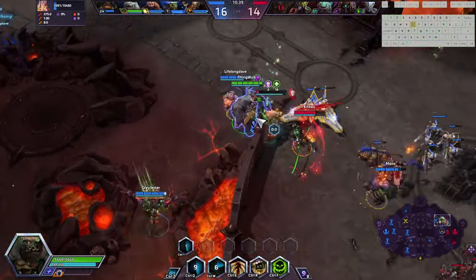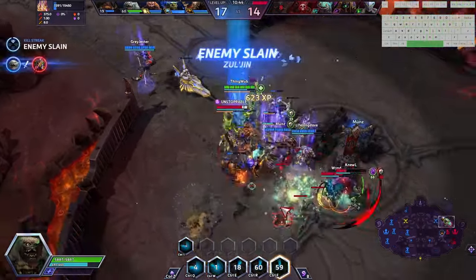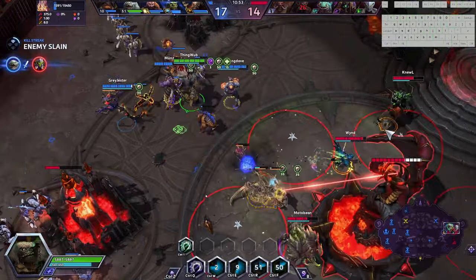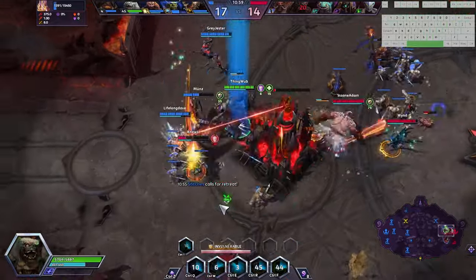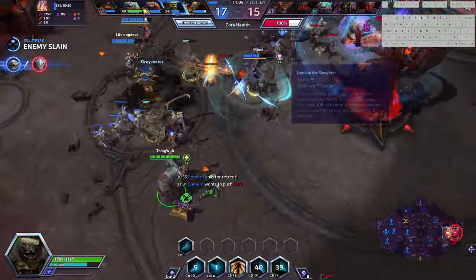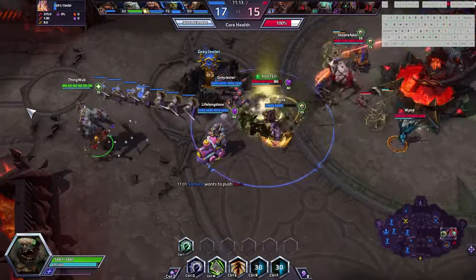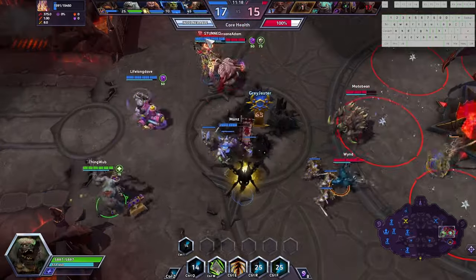We'll go ahead and hook him out — he doesn't have Taz'dingo up, so we'll put him in my belly. That'll execute him. Just don't have to deal with him because he was low enough. I have to be slightly careful though. I didn't think Butcher would be back this soon. We're going to deal damage to the Genji because I wanted to be the one to tank the tower for my friendly team, since I have such a high HP pool. It's totally fine to face-tank buildings with our large heal and high HP.